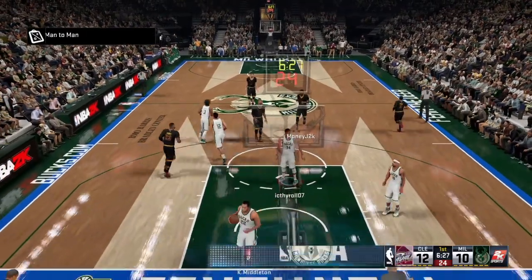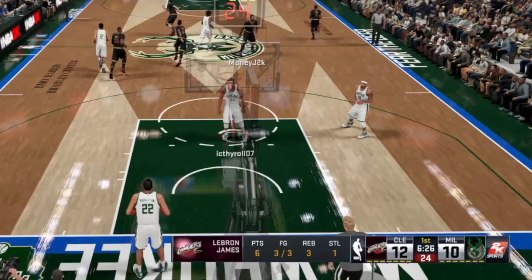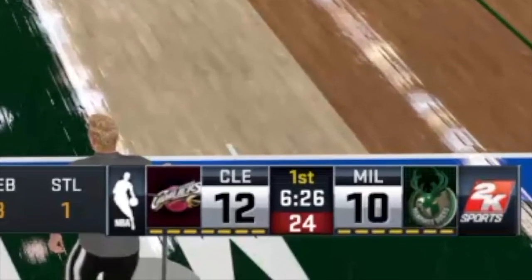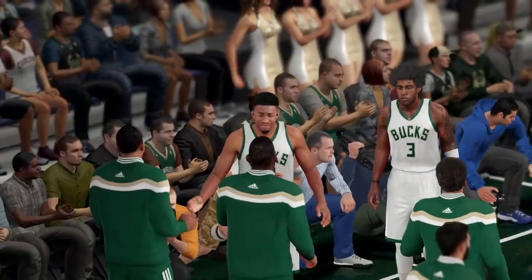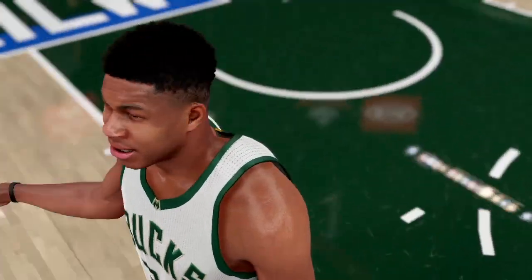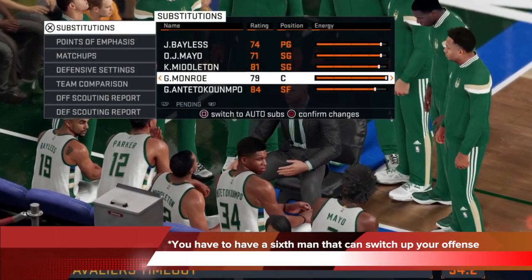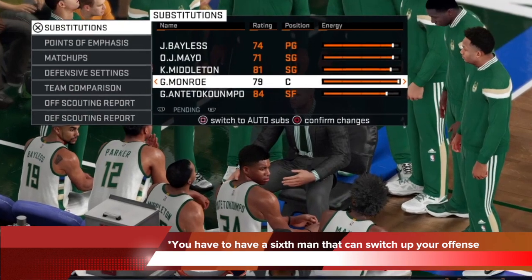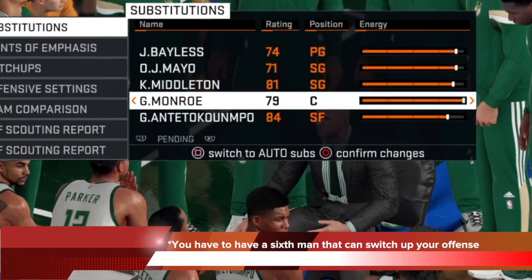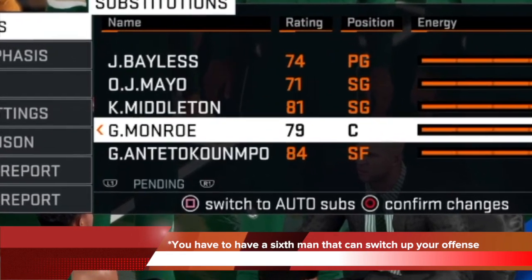After 6 minutes, the score is 12-10. So his best lineup against my best lineup, he is going plus 2 after 6 minutes — I'm comfortable with this. I have the weaker squad, I'm only down 2 using optimal lineups from both of us, I'm doing okay. Usually after 6 minutes, or after half a quarter, you want to bring in your 6th man. I'm still running the same optimal lineup starters.